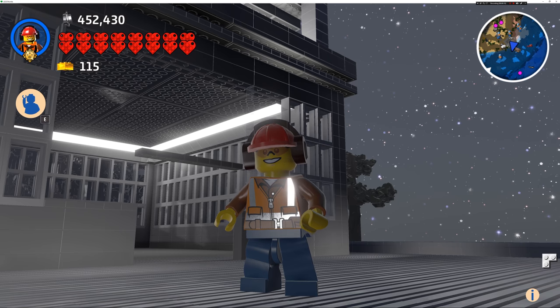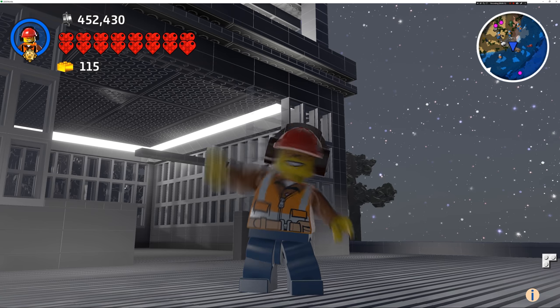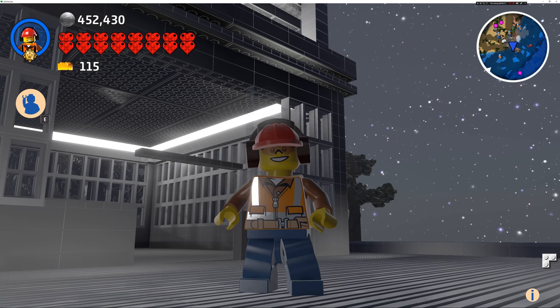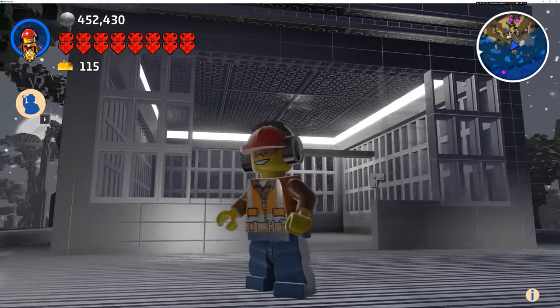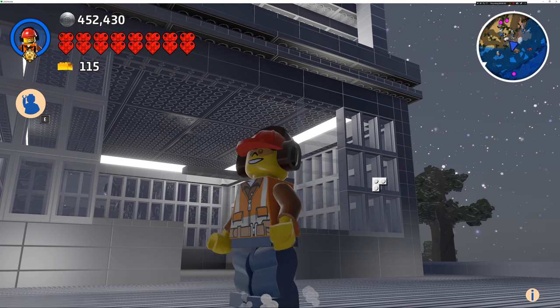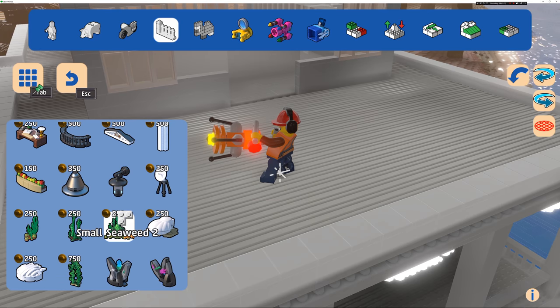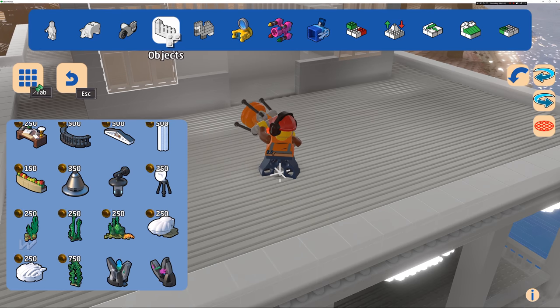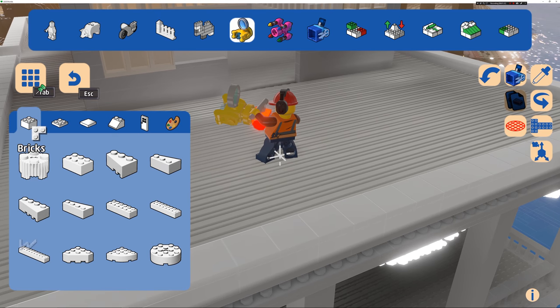Hey guys, welcome back to Designing and Building in Lego Worlds. My name's Brandon, this is Max. If you watched the last episode, we lit our beautiful beach house, and in this episode we are going to decorate it. We're going to use a combination of placed objects and built objects. You'll find the placed objects in the free build menu under objects, and the built objects we're going to do with the build tool using Lego blocks.